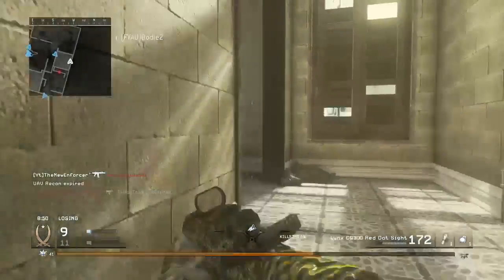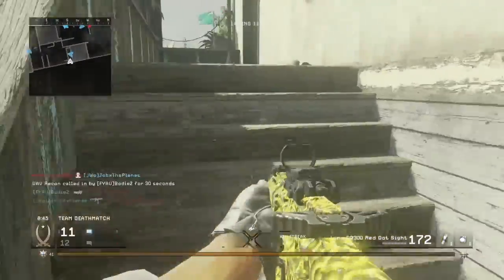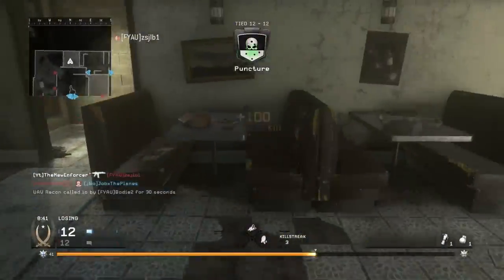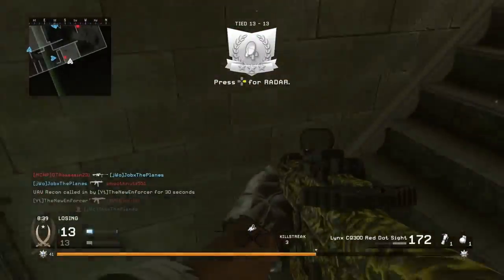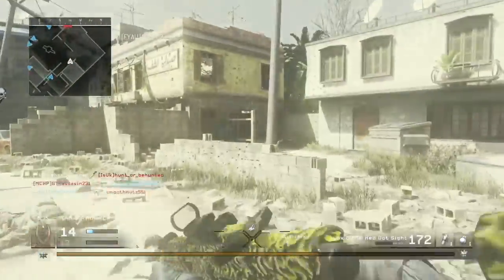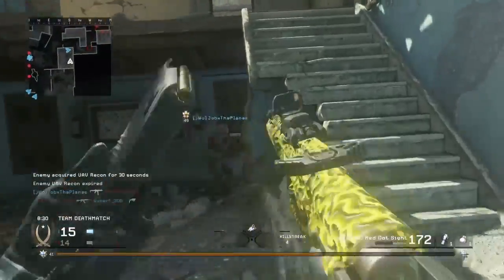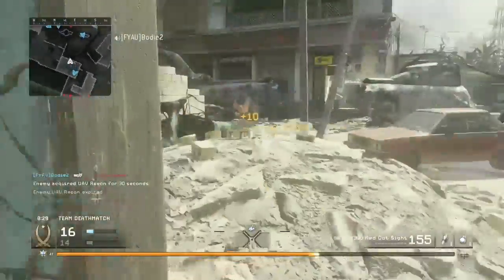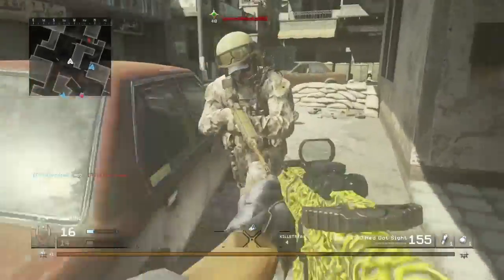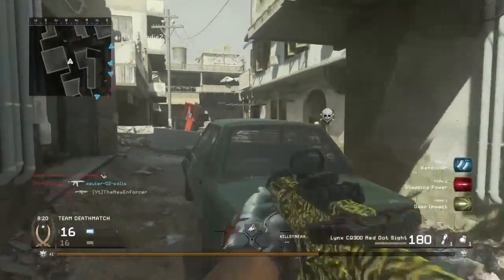I'm going to get up top here. Where are these people? There you are - let me get this UAV and go downstairs. Got the panic knife! I want to make sure I use no other weapons other than the Lynx CQ300. It may be the Deagle because I'm going to have the Deagle on both classes, and it's just a secondary anyway so it doesn't really affect the weapon.